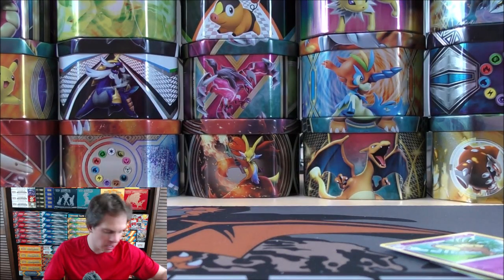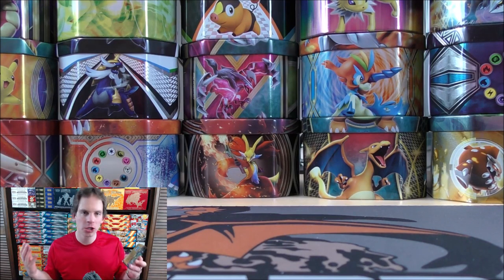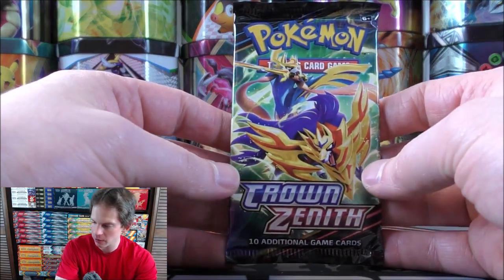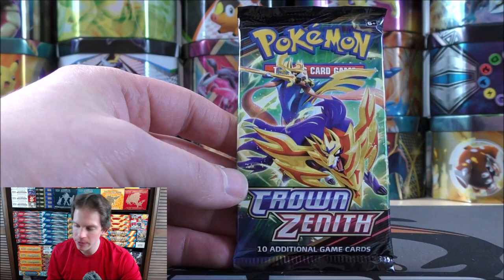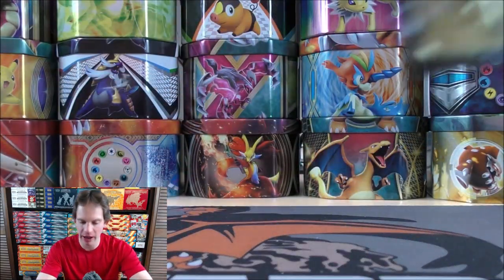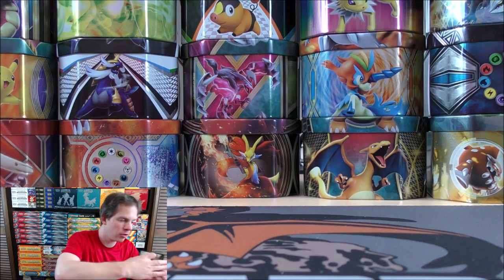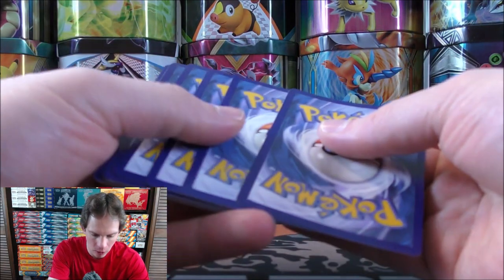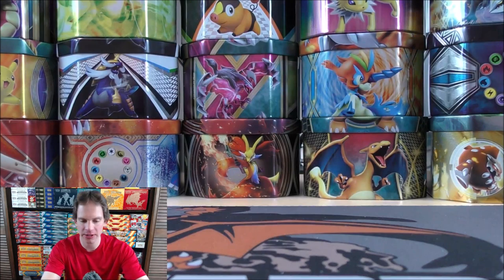Final pack here — hoping for some last pack magic. Lots more Crown Zenith products to open in the near future. The next products to be released are the Pin Collections as well as the Premium Playmat Collection featuring Morpeko V-Union. April 14th is the official release date for those products — I have pre-ordered those. I also have a good mix of Scarlet and Violet as well as Crown Zenith to open in the near future. Let's see what happens.